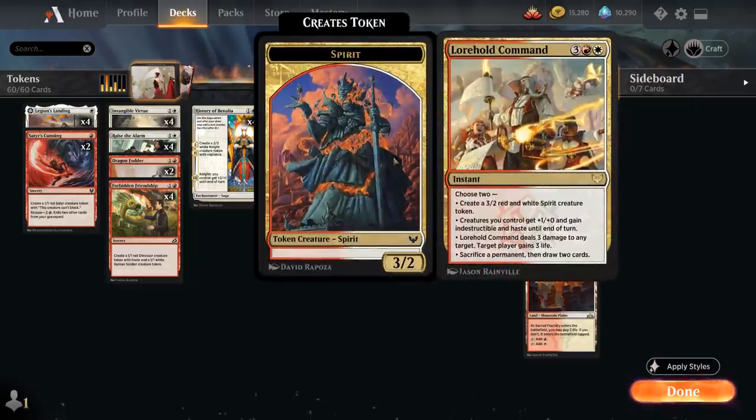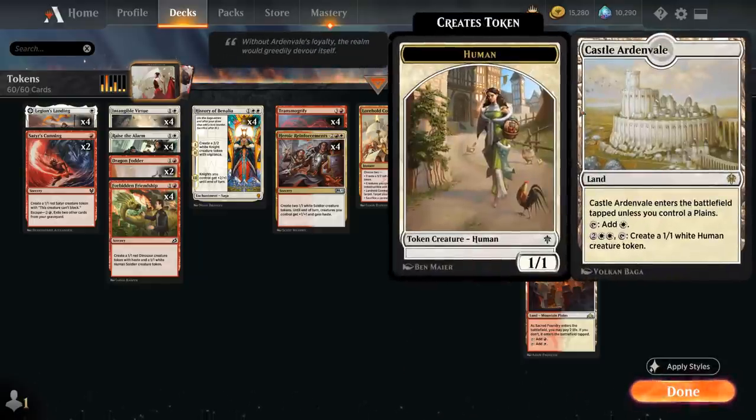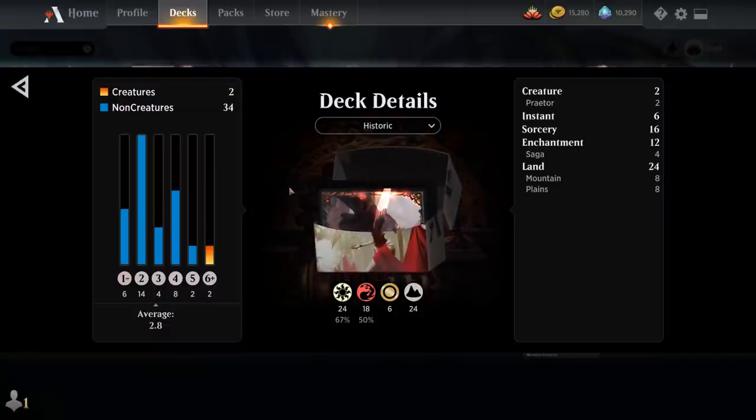Another curve topper added in Strixhaven is Lorehold Command — a five-mana instant that lets us choose two modes: making a 3/2 red and white spirit token, giving creatures we control plus one plus one and indestructible and haste until end of turn, dealing three damage to any target and gaining three life, or sacrificing a permanent to draw two cards. There's a lot of flexibility there. We also have two copies of Elish Norn, which we'd rather not draw but could still hard cast every now and then. The mana base includes Castle Ardenvale making 1/1 tokens and Castle Embereth as a nice anthem, plus four of each basic land, four Inspiring Vantage, four Needleverge Pathway, and four Sacred Foundry. Now let's jump into some games.